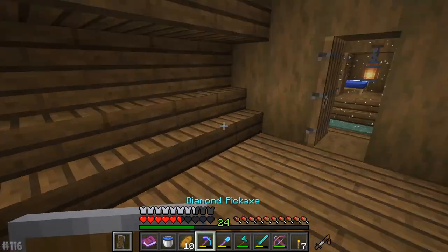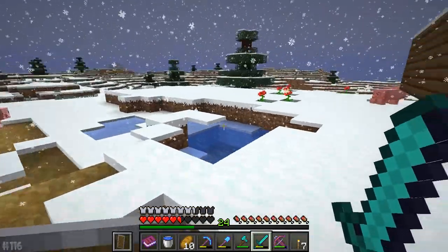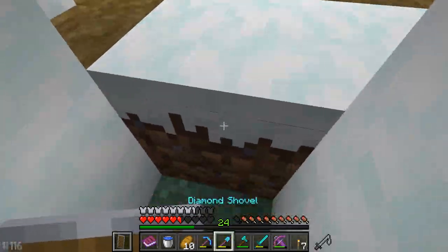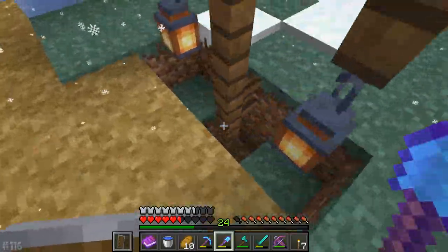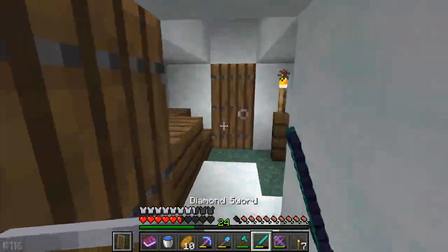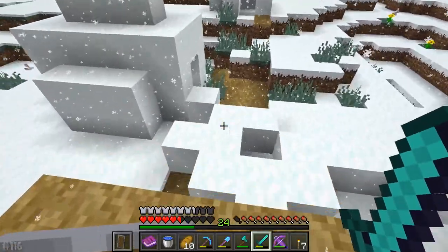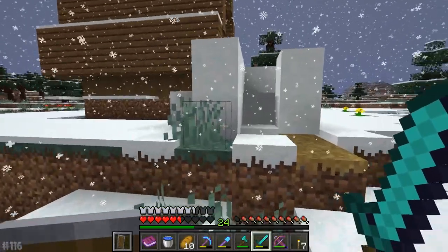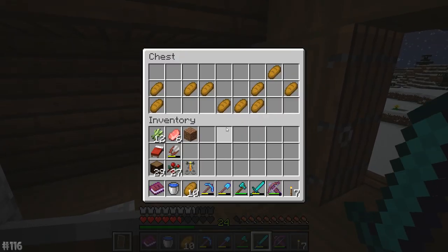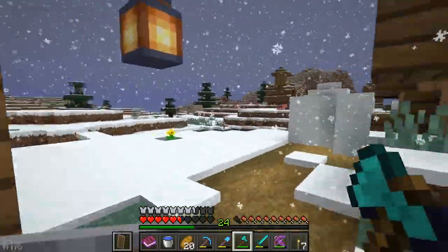We've got ourselves another house with a brewing stand. Kind of tempted to take that, actually, because we don't have a brewing stand of our own back at base. Or do we? Yes, we do — because I made those potions. Let's continue on — got another little smoker place back here with apparently a dead pig. What the heck is going on here? The lantern has spawned in the ground — I'm very confused. But anyways, got another smoker place there. I'll take the free food, I'm never going to pass it up.